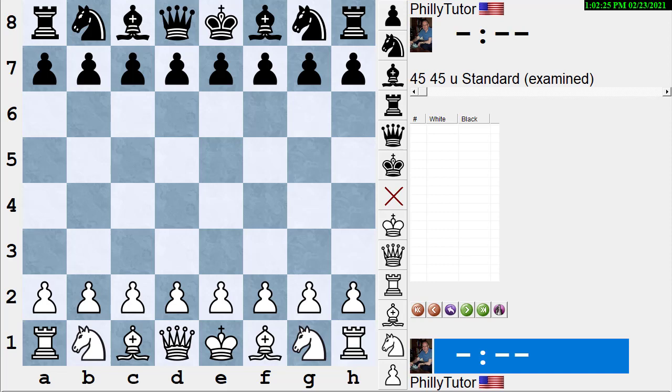I thought I would do an introductory beginner's-level look at the Fried Liver Attack. A lot of people have misconceptions about it. First of all, they think it's an opening — well, it occurs in the opening, but it's not an opening. It's really the name of a variation which is a trap in the Two Knights Defense. When I say it's a trap, it's not a normal opening that a grandmaster would play for Black — it's what happens when you make a bad move and someone can take advantage of it.